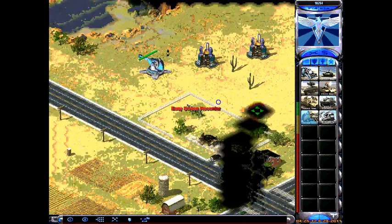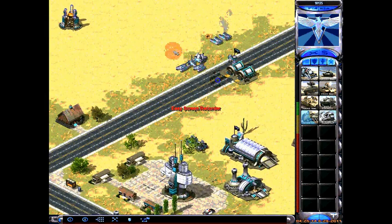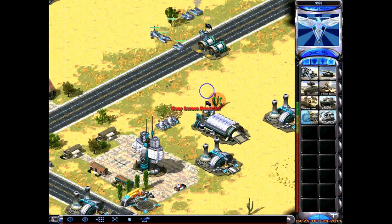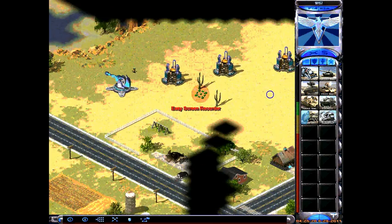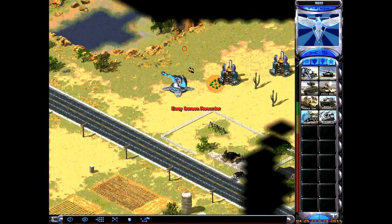C is cheer — you could select some units and say cheer, and the GIs would put their hands in the air and cheer.